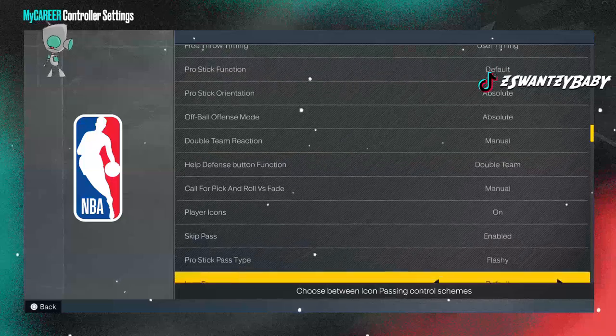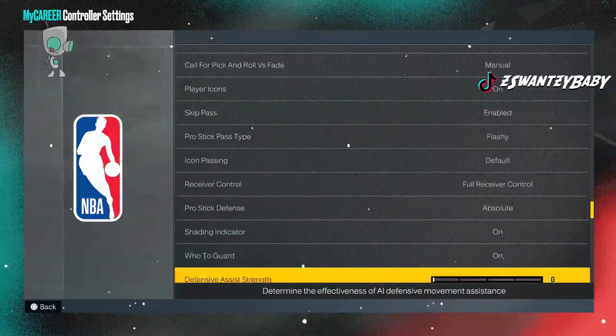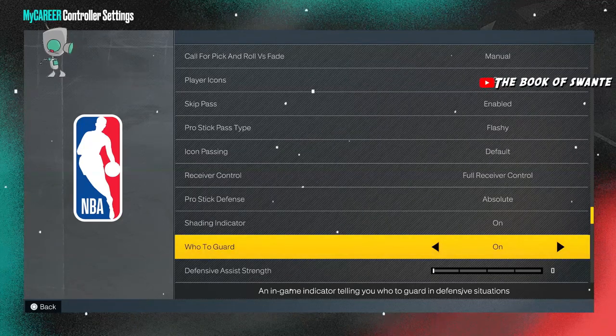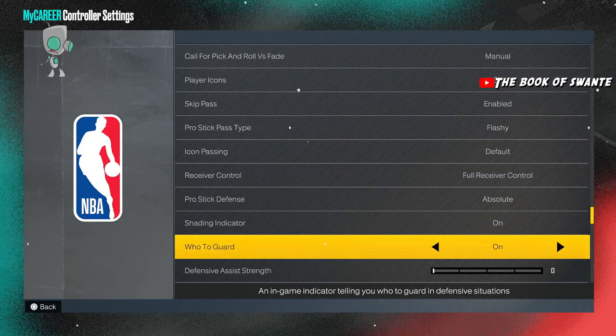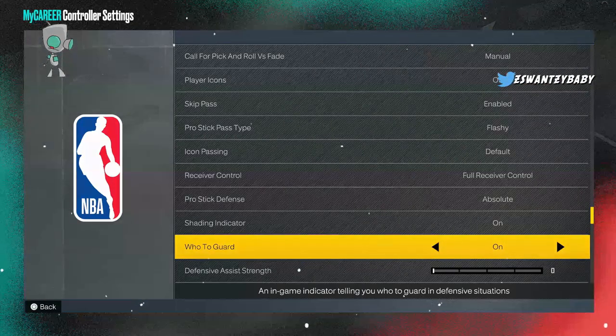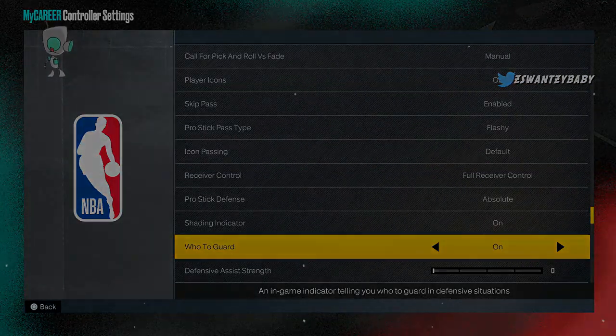I keep 'who to guard' on — stop taking it off, it does not do anything. Taking it off won't pull you less, so just keep it on so you're aware. And yeah, here are the best shooting badges.